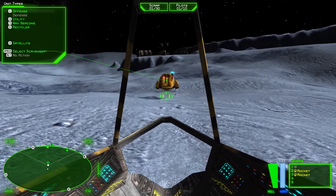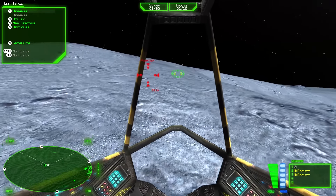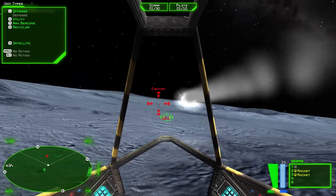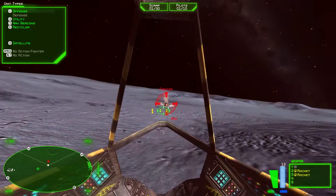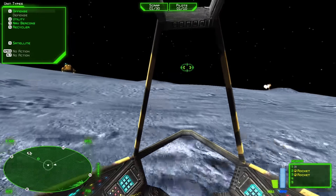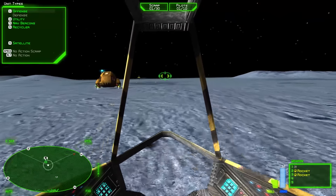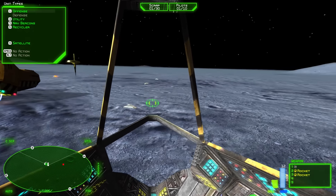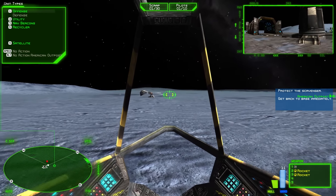Scavengers are basically your harvesters — if you've played basically any other RTS, these are your resource gatherers. They will wander off on their own; they're fairly intelligent and will pathfind relatively well given the age of the game. If I just park right in front of one, you can see he moves to the side to get out of my way. Unidentified vehicles are approaching your position from the southwest.